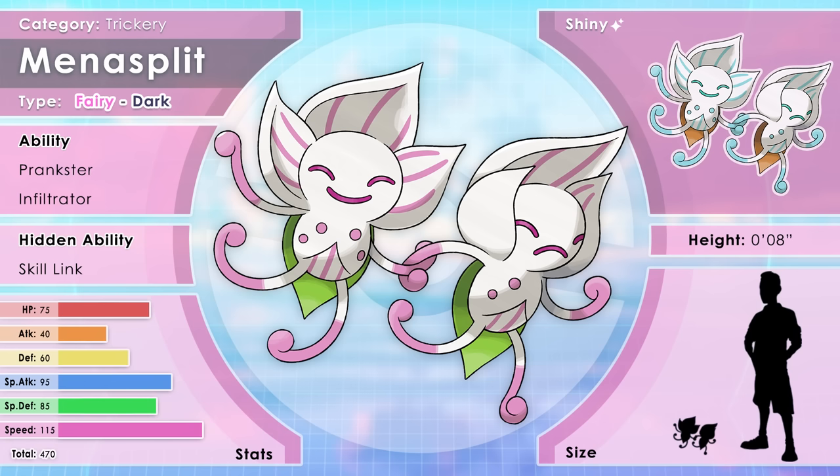There are orchid spiders that are supposed to look like orchids, and this is also technically an orchid that looks like a man. Your art is fantastic — and then I look down and I see these two bros at the end of a hallway. They look kind of like aliens, very uncanny. Menasplit — obviously the trickery Pokemon — disguises itself as an orchid. They're also the size of a flower, so they can just chill on a flower and people don't notice them. They're tiny.